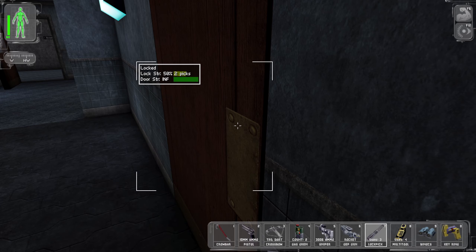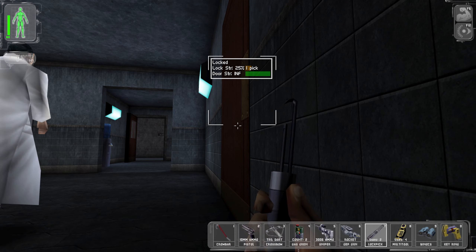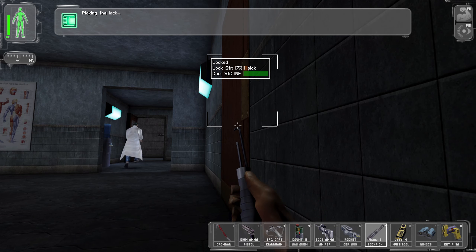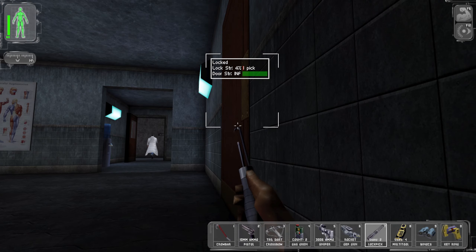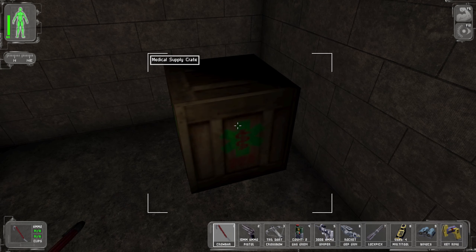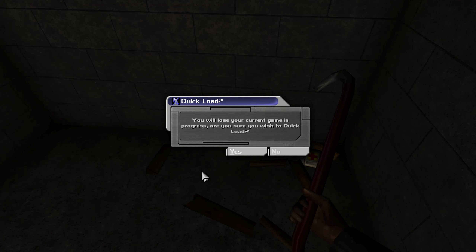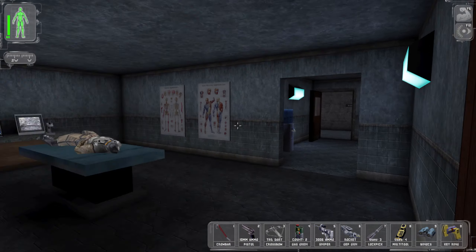So, naturally, we're going to. Let's see if there's actually anything in here. Is there actually anything in here? Oh, medical supplies. What do we got? A med kit. I'm gonna go ahead and pass on that. I don't think that's worth two lockpicks.